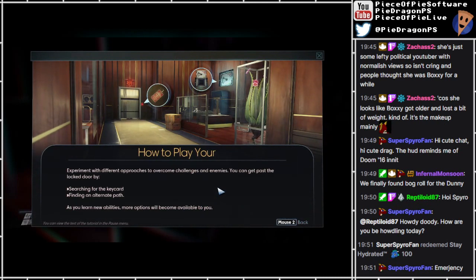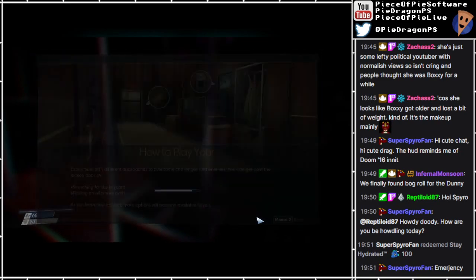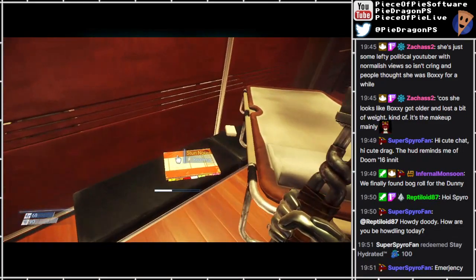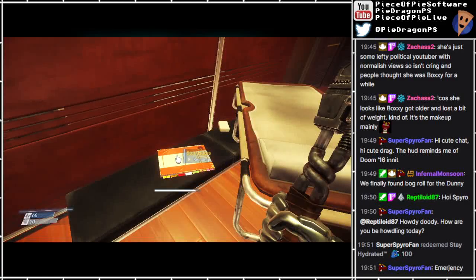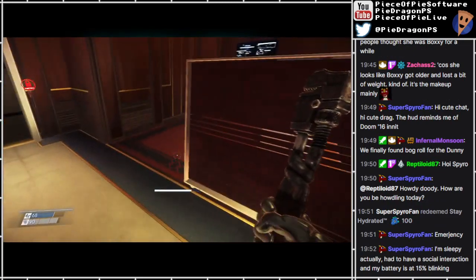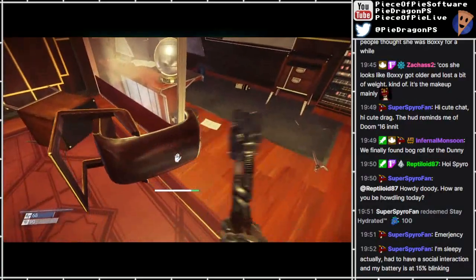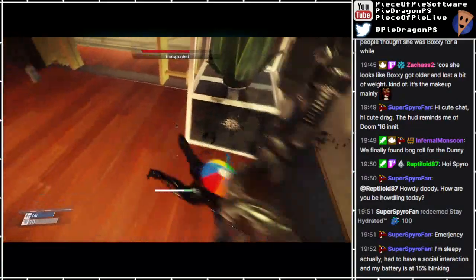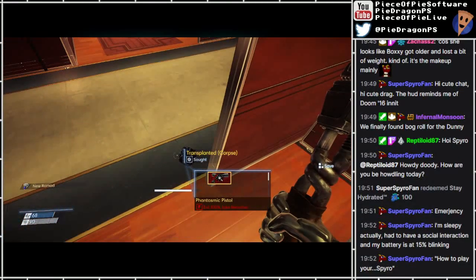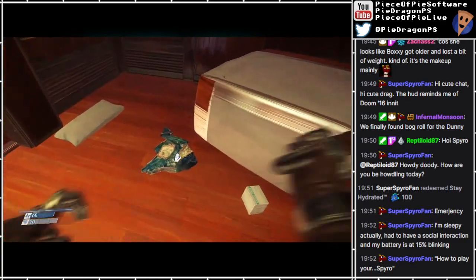You can get past the locked door by searching for the key card, finding an alternate path. As you learn new abilities, more options will become available to you. Thanks for spoiling how to get through the damn door. Or stun notes. Hello to Neuro Mods. Hello? Where did your bits go there? And you had a pistol as well that I can't take because I need the thingy to extract bits.